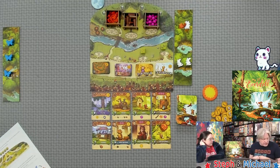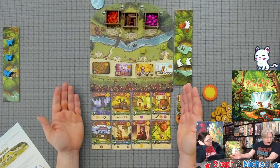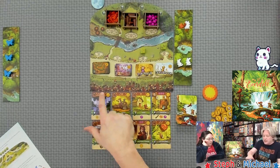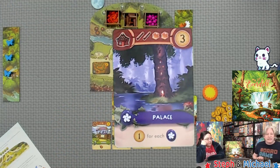After placing a friend, the player can play one of the cards from below the board by paying its cost. You'll see the costs up in the top corner — for example, this palace takes two twig and two resin.